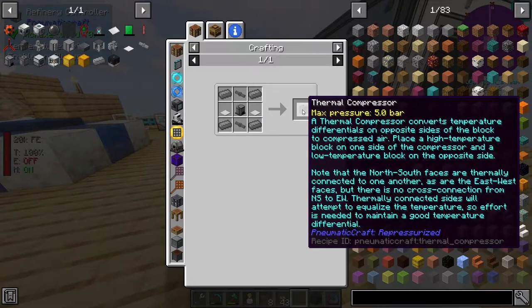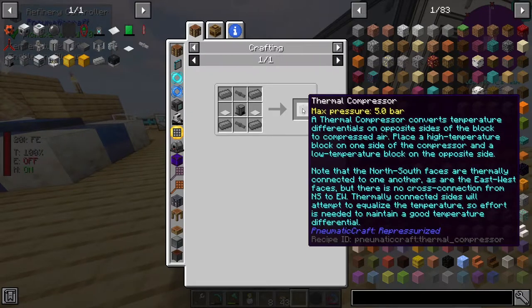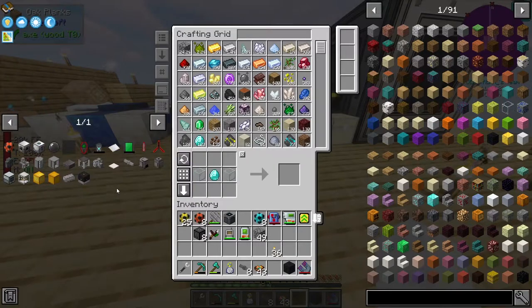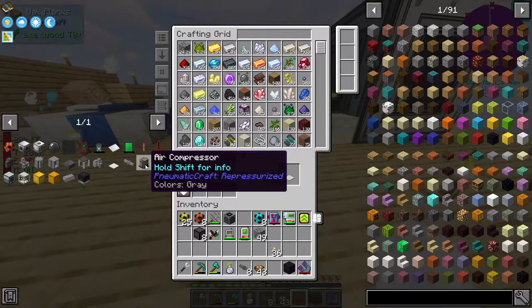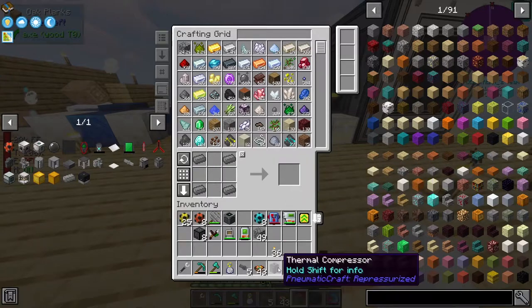Is it the thermal compressor? It converts temperature differentials on opposite sides of the block to compressed air. That's not particularly what we're after, but we might get this because - I actually just had a look at the quest and you get a lot of rewards that I think we're going to be using. So we do want this thermal compressor. We're going to need two weighted pressure plates - I think we need an air compressor itself for this recipe. Luckily, apparently we have all that, and then we should have a thermal compressor.